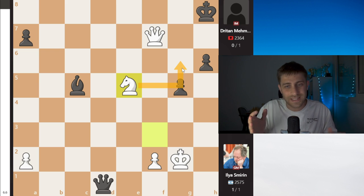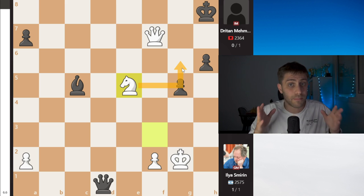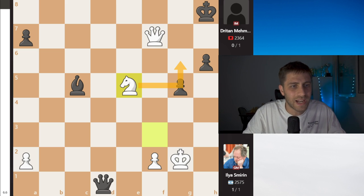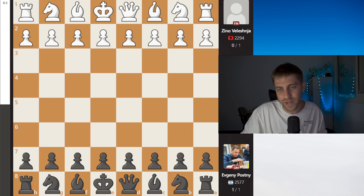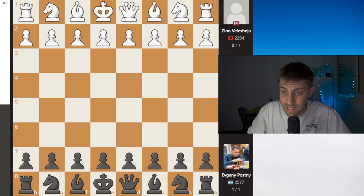I must tell you guys — I don't earn anything — but Ilya Smirian has a very strong book for black chess openings, King's Indian defense. You can buy it — it's really good if you like the King's Indian with the black pieces. So let's move to the last game of this match. We have Evgeny Posny, my really good friend, Grandmaster from Israel against FIDE Master from Albania, Zeno Velišnaša. Let's see it.